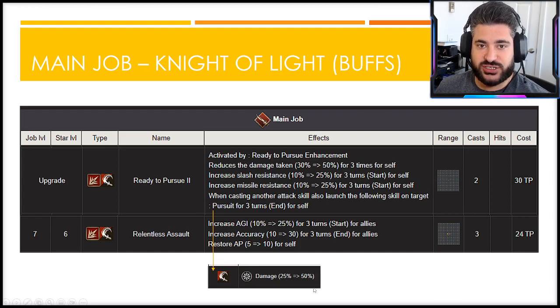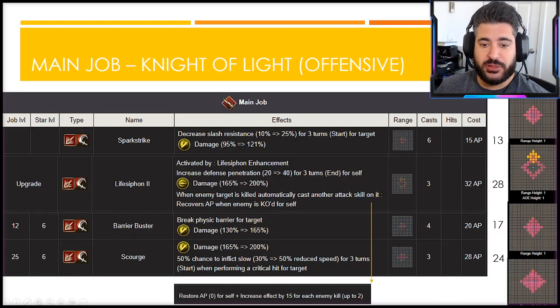The second buff is exceptionally good but can get you into trouble — it's a teammate buff that increases agility by 25 for herself and allies, 30% accuracy for allies and herself, while also restoring 10 AP. The issue is she will run in circles making sure everyone near her gets it, so you have to be smart with your AI and your turn order. Both buffs are exceptionally good when utilized properly.